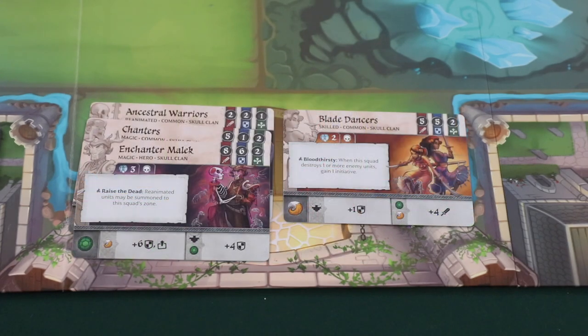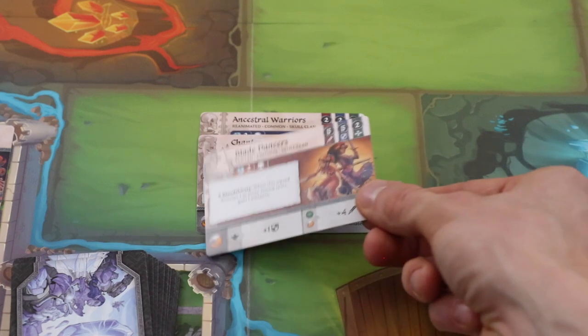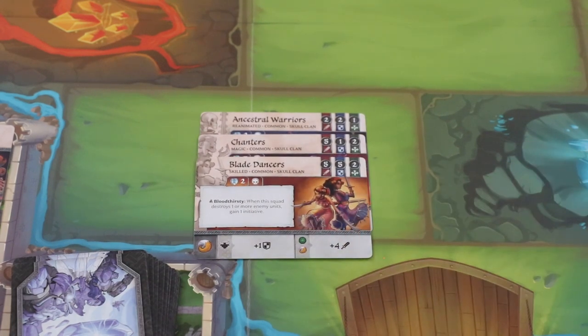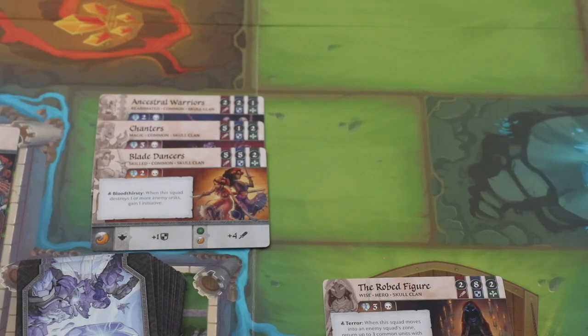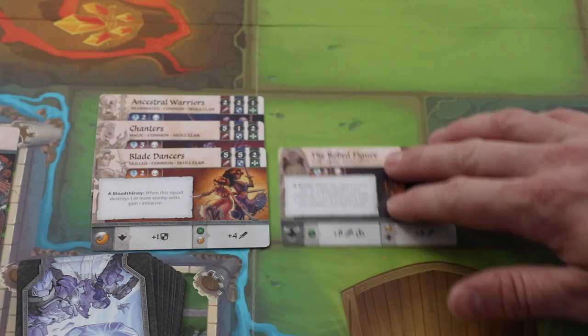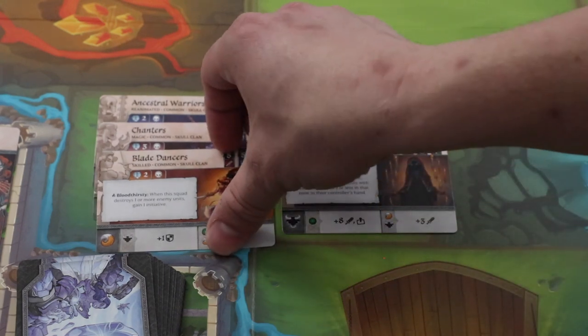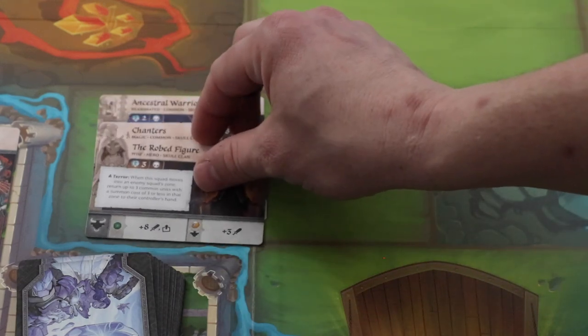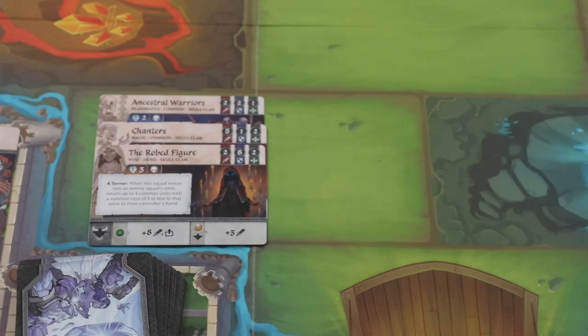It's important to note that the same player may never have multiple squads in the same zone. If you are moving a squad into a zone where you already have a squad, you have to combine the two squads. You can then reorder the squad placing the combined units into any new order you want. You can however share a zone with one enemy squad. You can never have more than three units in a squad. If you would ever have more than three, you immediately choose units to discard until there are three in your squad. Discarded units aren't considered to be destroyed so they wouldn't trigger abilities that require unit destruction.